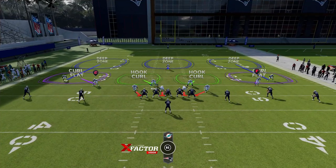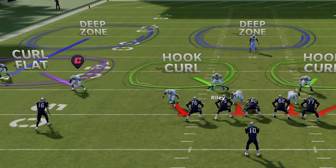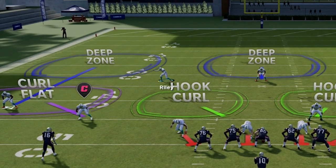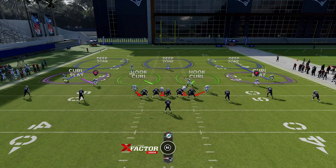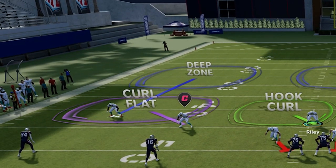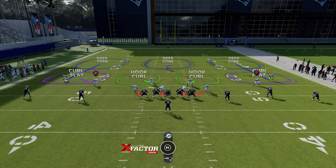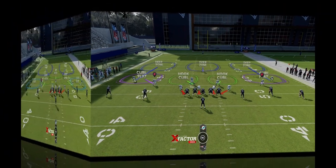Cover three has its own set of weaknesses. It doesn't get beat deep as easily as cover two, but it does have a weakness right up the seam between the deep zone cornerback and the deep zone safety. The hook curls are supposed to drop into those areas and do a decent job, but that's definitely one of the biggest weaknesses. Short routes to the outside are another weakness because the deep zone cornerbacks drop back so fast.